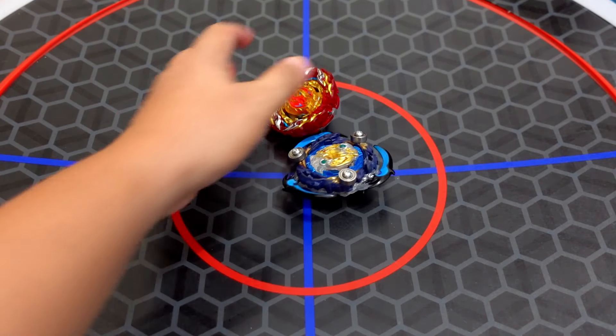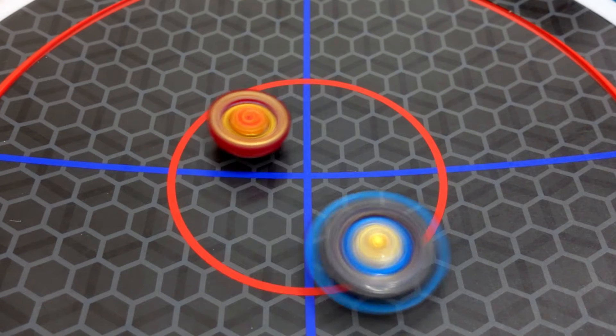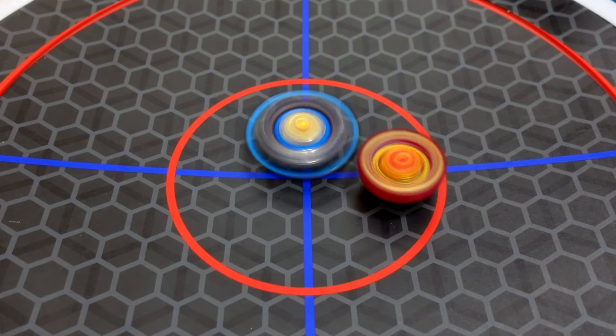Winner is the Death Sighter Beyblade mod. Prominence Phoenix versus Death Sighter Vanish Fafnir Beyblade modification.